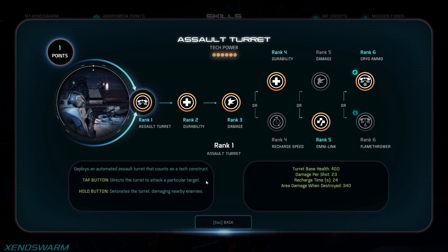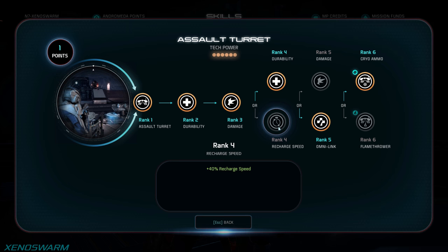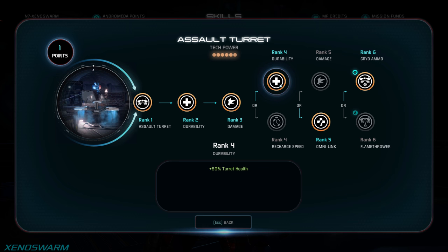The first choice in this tree is durability. We take this over recharge speed simply because there is much more benefit in the turret staying alive than in a slight reduction in downtime after it's already destroyed. The turret acts as a magnet for enemies that flank or sneak up on you, giving you time to deal with them before it dies or giving you time to retreat to a new location. Either way, you want your turret to be as tanky as possible.